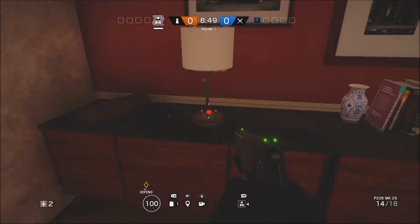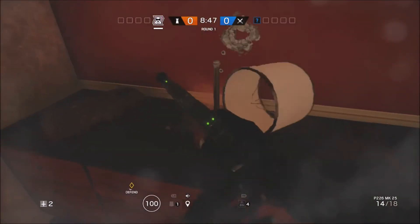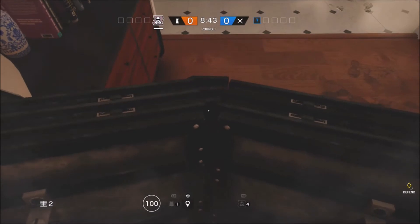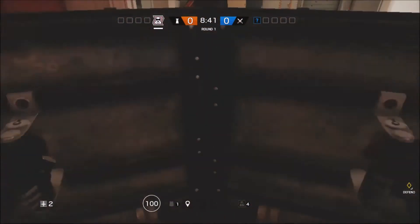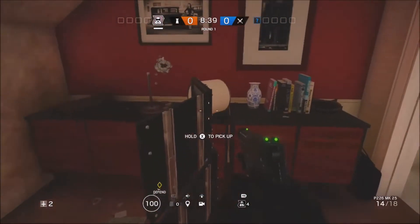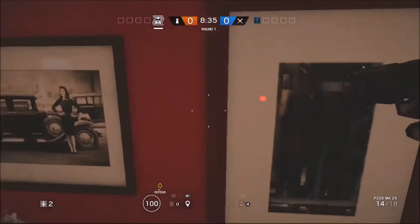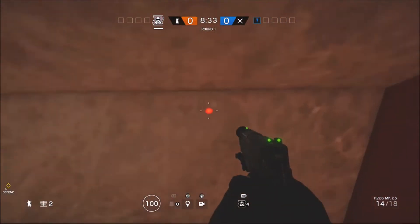In today's video I'm going to be showing you invisible glitches you can do on House. You just want to come under the stairs where the main stairs are in the house, pull out your shield, and place it against this cabinet here. Then follow up on the cabinet and walk to this corner.